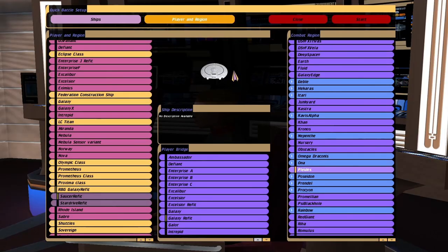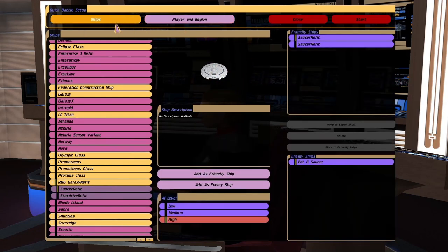Hey guys, RetroBadger here. Someone requested that I put three Galaxy class saucer sections against one Enterprise G saucer section. So here we go.